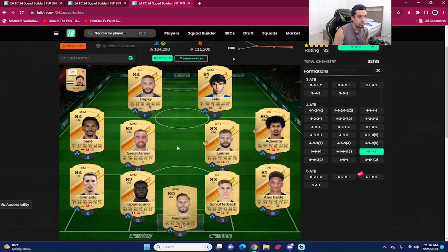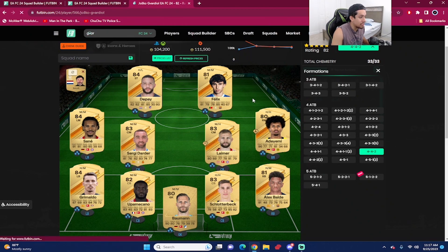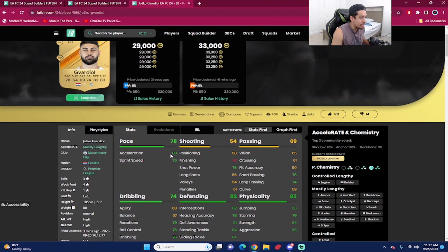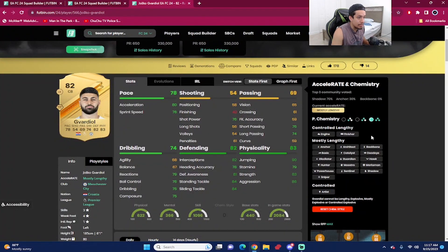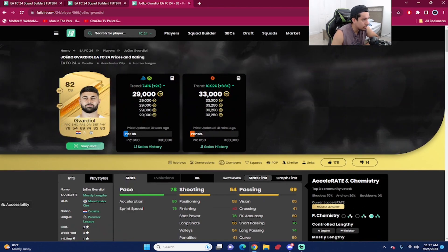There's also a CB from the Premier League — Akanji from Man City — who I packed on tradable. He has 78 pace and doesn't look bad at all. I'm currently using him next to Bremer. He goes for 29,000 coins, gets the lengthy archetype: 80 acceleration, 76 sprint speed, good defending stats and physicality. I gave him shadow chemistry for the pace boost. Interestingly in FC 24 you can get dual archetypes, like control and lengthy — something I'll research more.